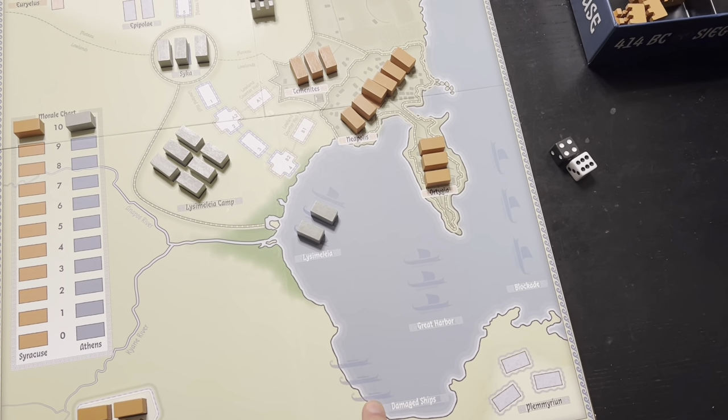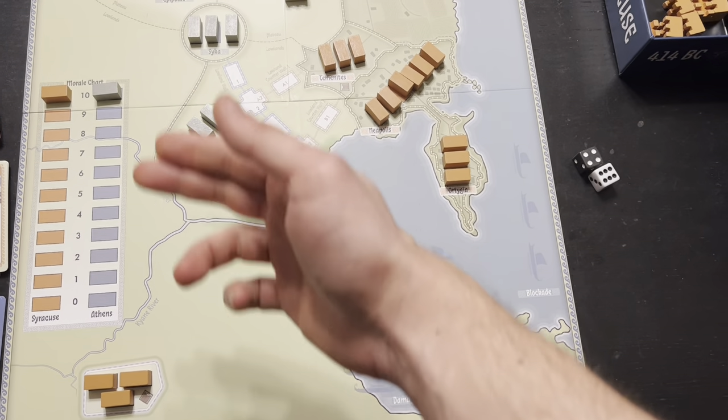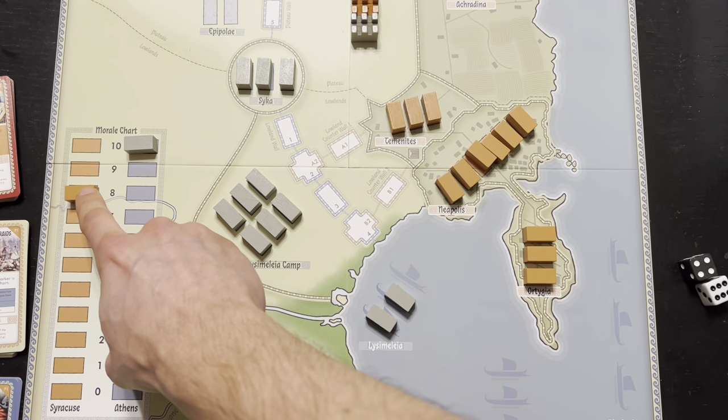Ships can be damaged and they go in the ship's damaged area. They can also be repaired, and that repair actually increases your morale back. When a ship is damaged, your morale goes down; when a ship is repaired, your morale goes up. Interestingly, in this game the starting conditions are asymmetrical.